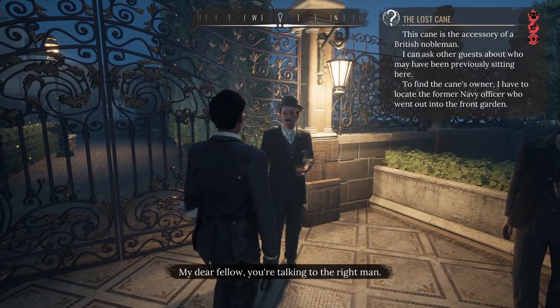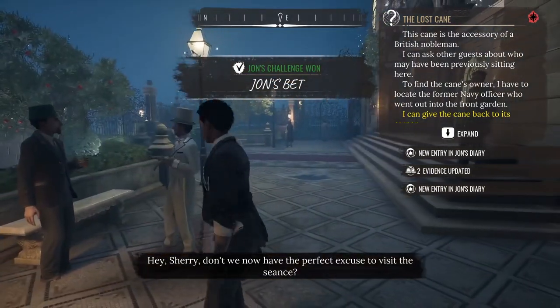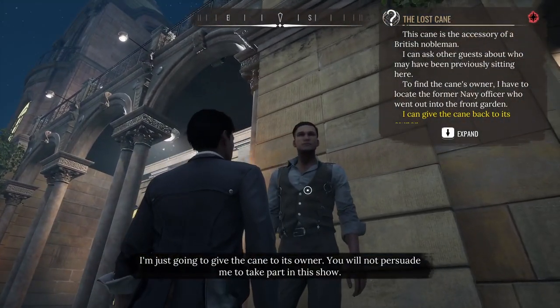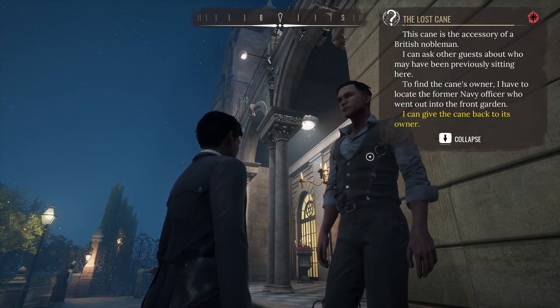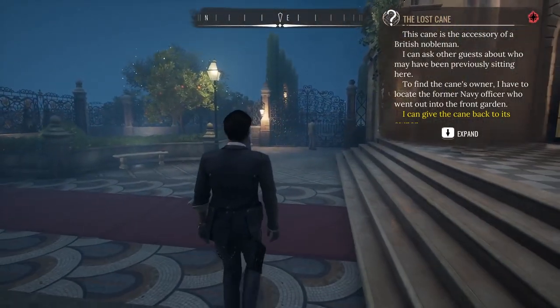Are you able to help me? My dear fellow, you're talking to the right man. The navy officer was sitting at our table with a noble cabal. The men talked about yachting and the lady was fidgeting with her cane. Perhaps she put it aside and her husband forgot to take it when they went to meet the medium. Now I have the perfect excuse to enter the séance. Don't we now have the perfect excuse to visit the séance? I'm just going to give the cane to its owner. You will not persuade me to take part in this show.